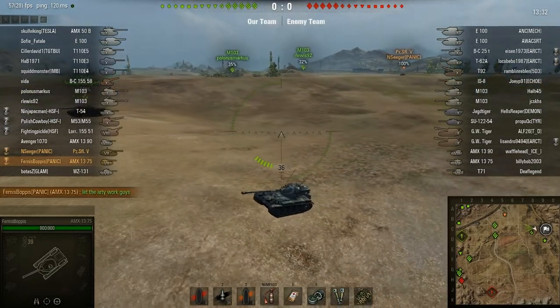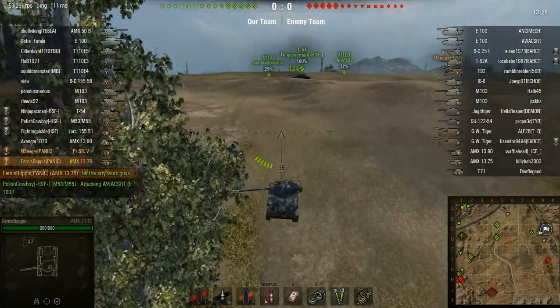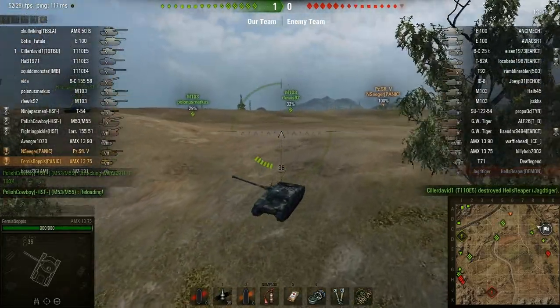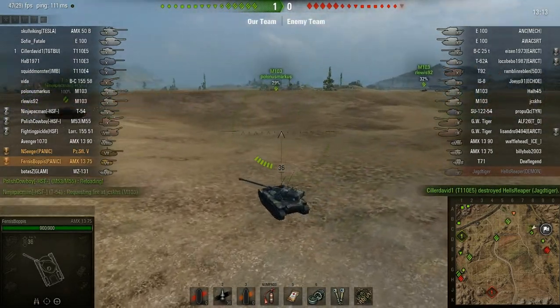Seeger managed to get out of there without getting damaged. Now in a certain way it's a good thing those M-103s are there, because if they hadn't been there it's possible the scouts could have just waltzed right into our rear area. So even though they're heavily damaged, they did perform a function.